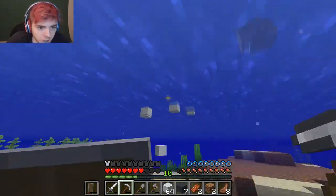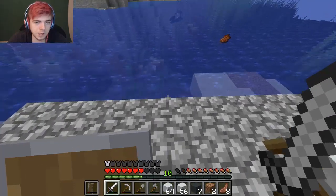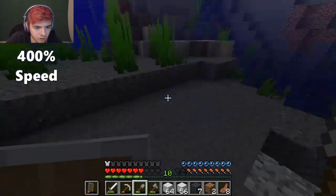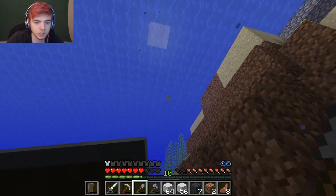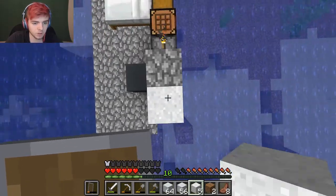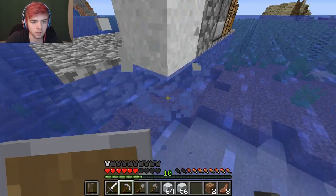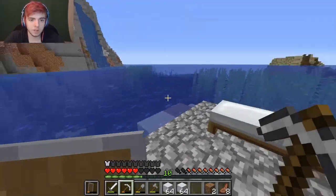I swim around and collect all my stuff. Nice - does that cover everything? Let's get some more gravel. What I like about the swimming animation is it allows you to swim through one-block areas, which is great. Let's build you up right here, and then drop down. Voila! This is freaking fantastic. We have two stacks now - let's start building.